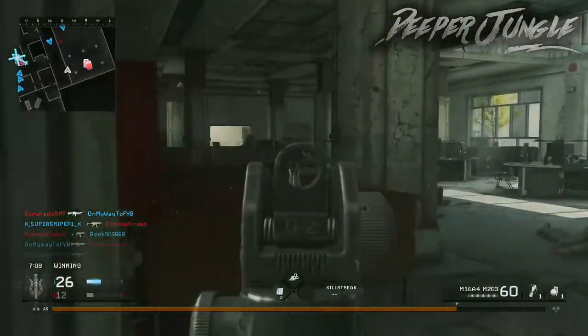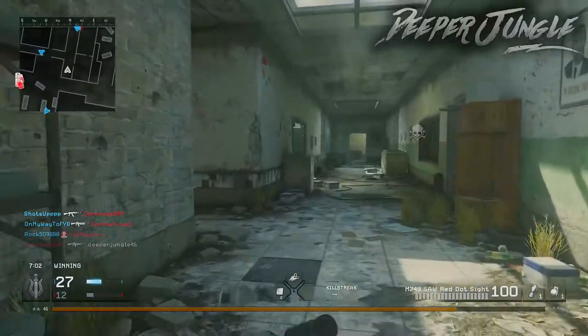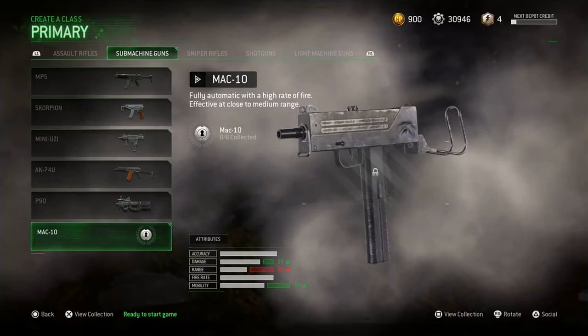There's also some more content added into Modern Warfare Remastered. The first new weapon is the D25S, a semi-automatic sniper rifle effective at long range — it looks a bit like the Ballista from Black Ops 2. The other is the MAC-10, a fully automatic submachine gun with a high rate of fire, effective at close to medium range. It was in Black Ops 1, though it was considered a weak weapon and kind of resembles the mini Uzi.